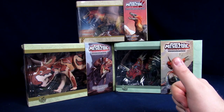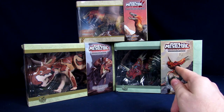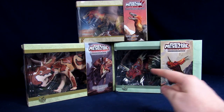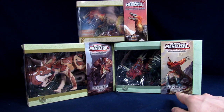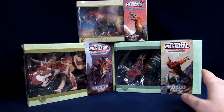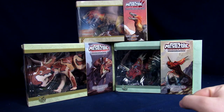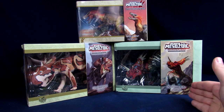Welcome to the Geek Chess. My name is Steve, I'm Jessica, and today we're going to unbox some Beast of the Mesozoic figures — the raptor and ceratopsian series: the Velociraptor, Protoceratops, and Styracosaurus. I'm horrible at pronouncing these names, so we'll just say Strac, Proto, and Velociraptor.